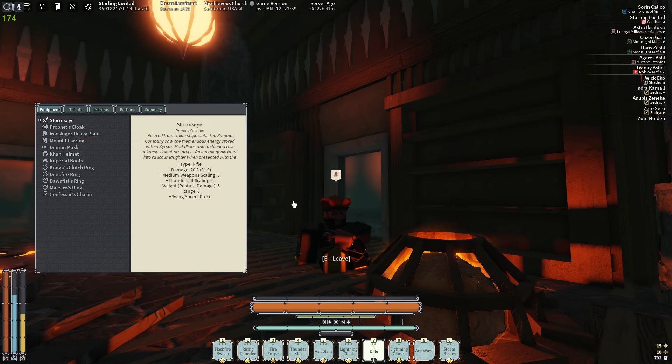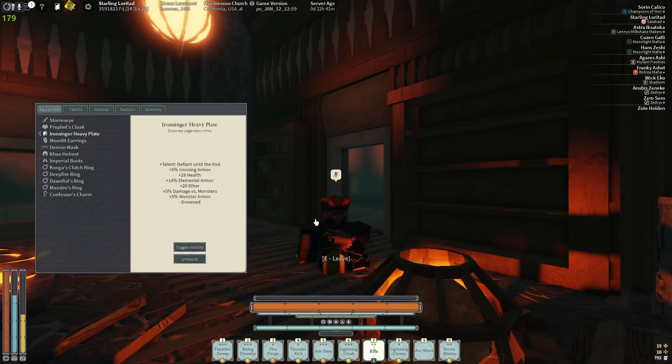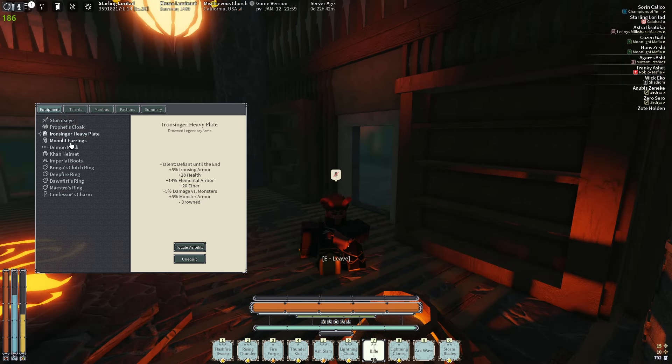Here we are on the equipment tab. I have two-star damage Storm's Eye, clocking in at 31.9 damage per hit. I have Prophet's Cloak - I wish it gave more elemental and physical, but it does give Crippling Darkness which alone is worth using this armor. Then we got Iron Singer: 28 HP, 14 elemental, and 20 ether - could be better, I'd prefer fizz over elemental and more HP.